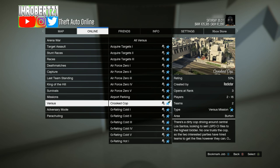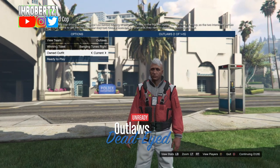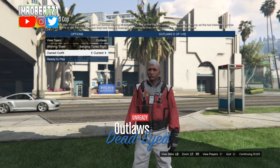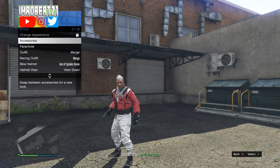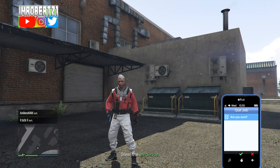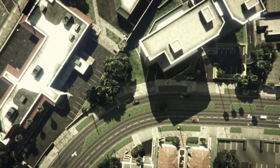Now go to Jobs, Play Jobs, Rockstar Created, Versus, then start up Crooked Cop. Make sure you set your outfits to Play Your Own. Now once you spawn in the outfit selection menu, hit one to the right then one to the left. You should have the black race gloves on your outfit. Once the mission starts up, hold down select, go to Gear, then add an earpiece, then pull up your phone and quit the job. When you spawn online you should have the outfit.